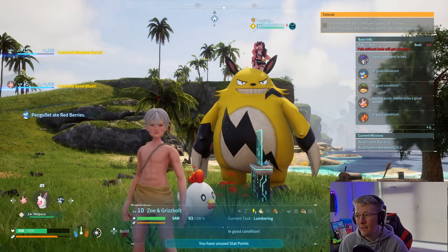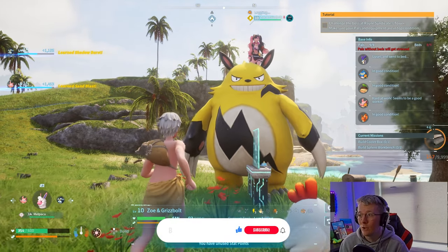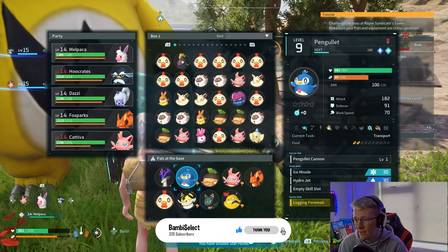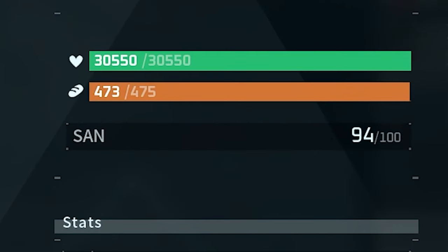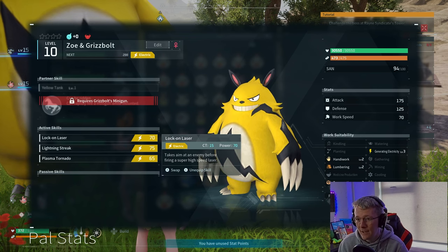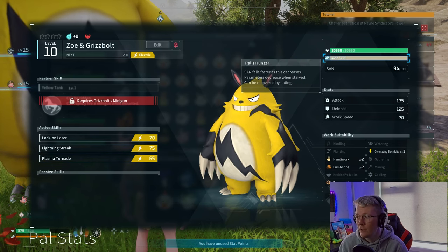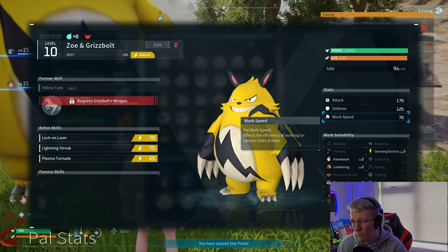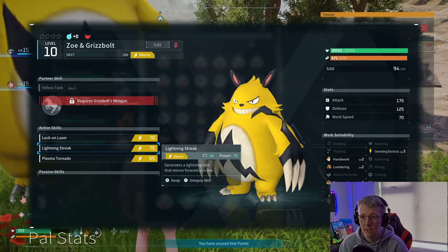So there you have it — make the most of this glitch while you can because it is definitely gonna get patched. If you look at the health as well, the health is just absolutely insane — 30,550 health. It's got lock-on laser, lightning streak, and plasma tornado as well. It's literally OP at the moment. Generating electricity, handiwork, lumbering, and transporting are its work suitabilities, so it's fairly useful around the base as well.